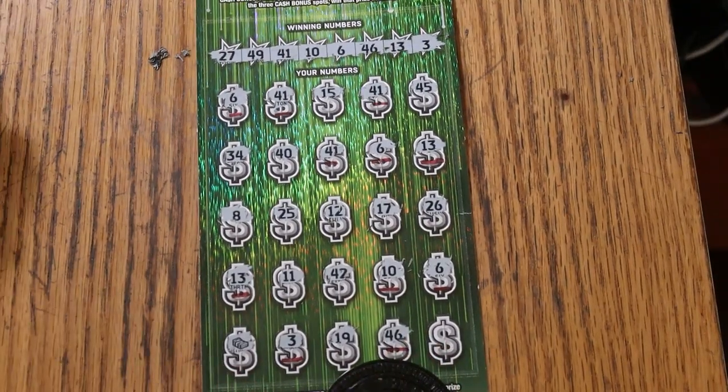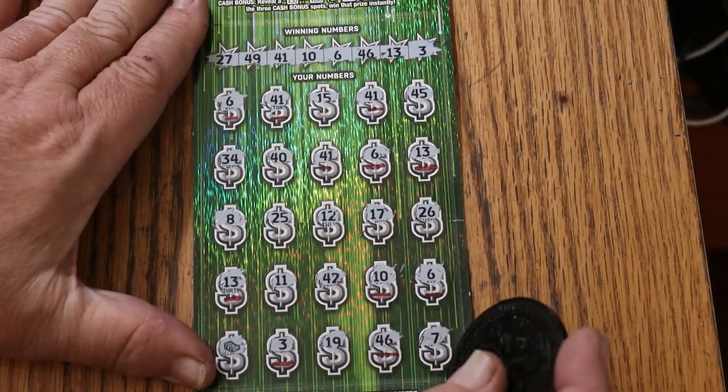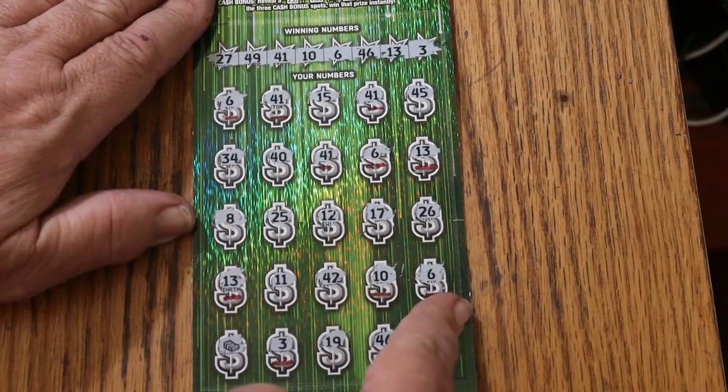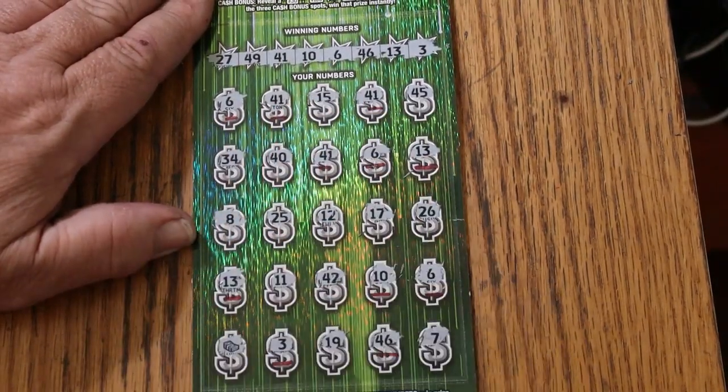We haven't even got to the 500Xs yet. CJ's 7 — nothing there. So we've got 1, 2, 3, 4, 5, 6, 7, 8, 9, 10, 11, 12. 12 matches. 12 matches — wowza.